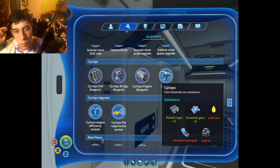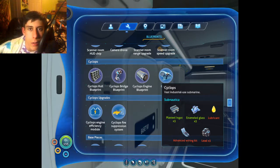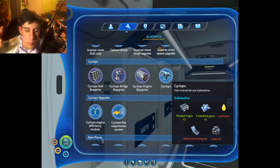So I think next episode I'll get the stuff for the lubricant, advanced wiring kit, and the three lead — that's pretty much all stuff that I already have, so I'll get that in between episodes. And the next episode we'll actually build it, color it, name it, and then we'll start heading off to the Degasi. So thank you guys so much for watching!